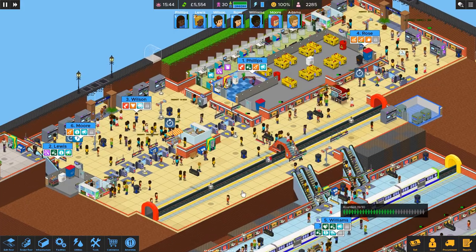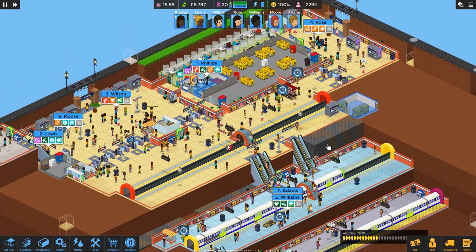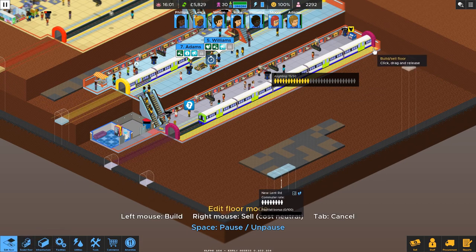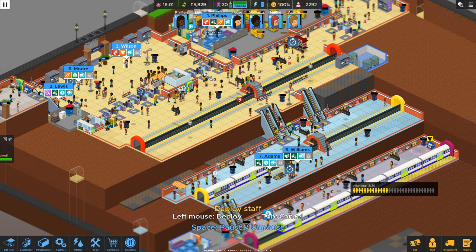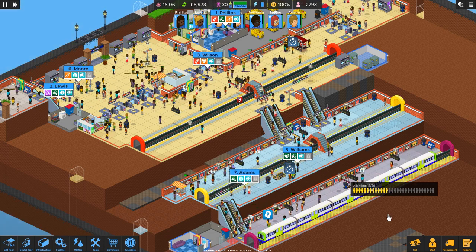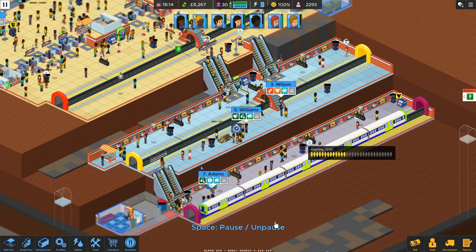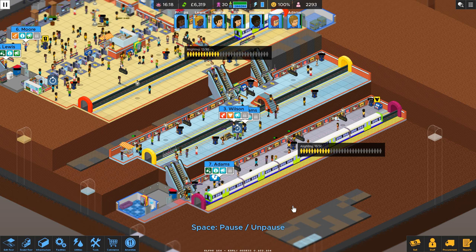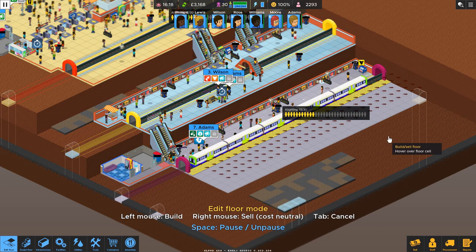I wonder if our new people need TVs. We have 5,000 pounds. Let's put in our fourth track. We have a rat down here. Actually, let's get this platform in before this train goes — we'll need to put in bridges, so let's do that.